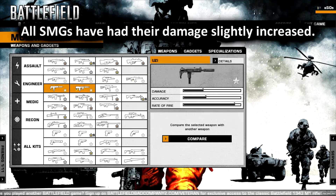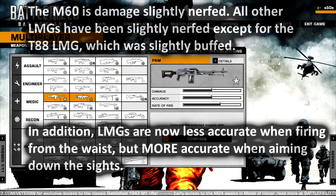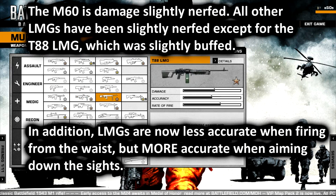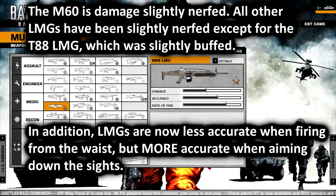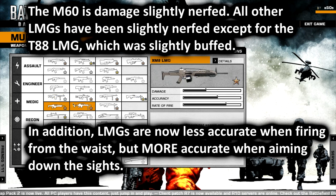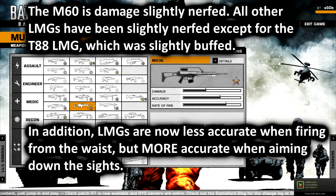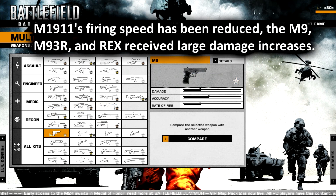Den Kirsten's Zangablog — I'm not sure if I'm saying that correctly, apologies if not. For SMGs, all SMGs have been slightly buffed. As for LMGs, this is interesting because LMGs are now less accurate when firing from the waist, but more accurate when aiming down the sights and firing. The M60 has been slightly nerfed, as everyone was hoping — it still feels about the same to me though. All the other LMGs got slightly nerfed as well, except for the Type 88, which got slightly buffed.